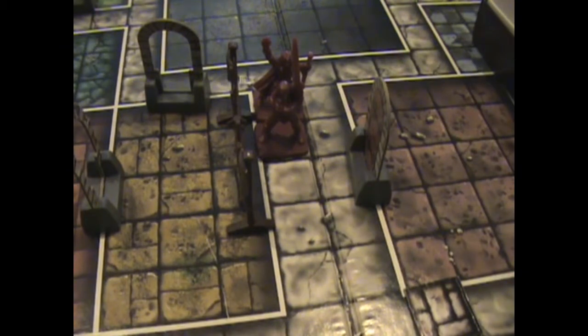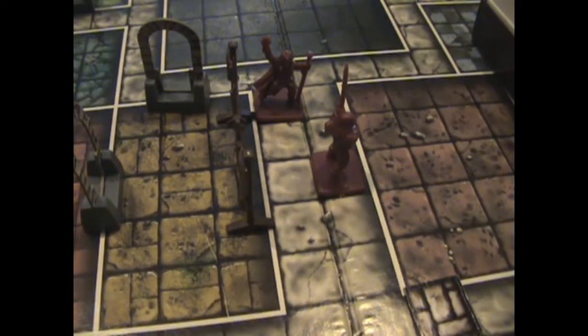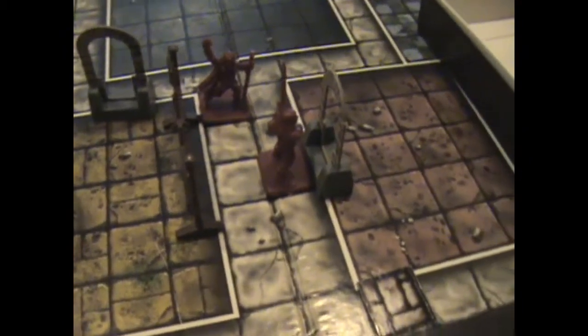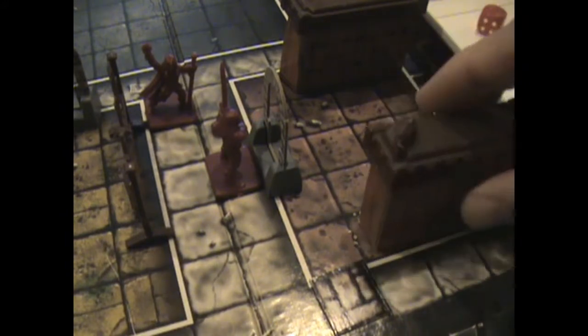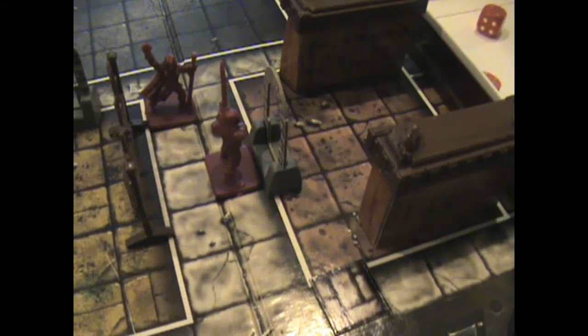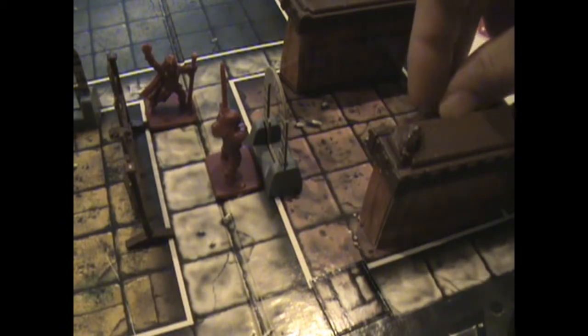Getting into the nitty gritty now. We're right at the door. Opening it up - what does he see in there? We got a bookshelf, actually a cabinet, and another bookshelf right here. Also, a treasure chest nestled over in the corner.